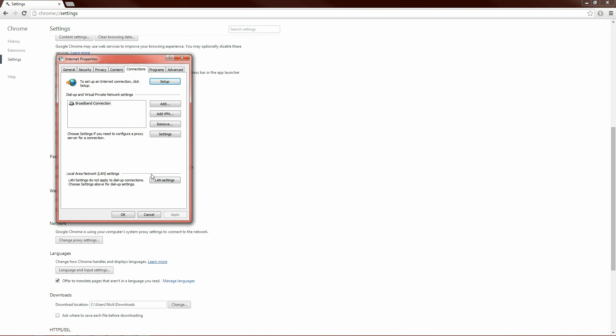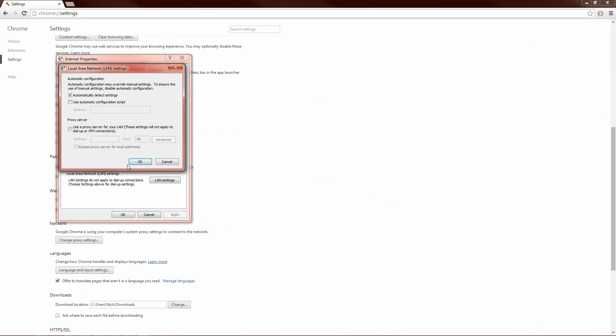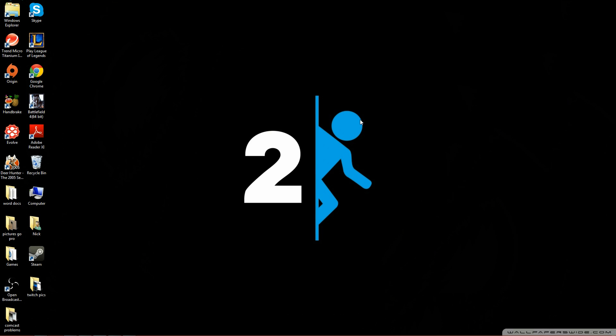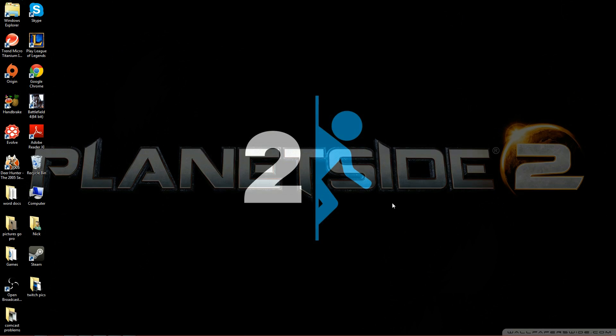Once you do that, make sure you're on the Connections tab. Go to LAN Settings. Make sure this box right here is unchecked. Push OK, push OK. You can close that, minimize it, do whatever you want. Open up PlanetSide 2 and it should function just right.